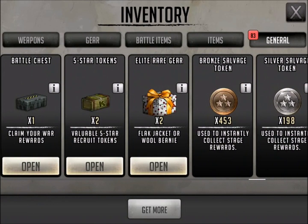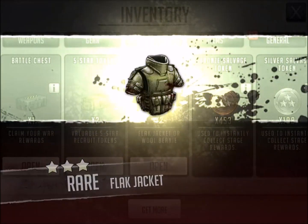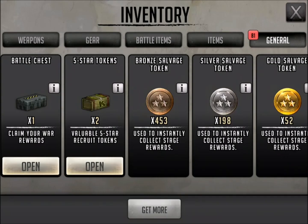Here we go — elite rare gear. We're going to open that and see. We got a flak jacket and a wool beanie. Probably not the old comics that I wanted.